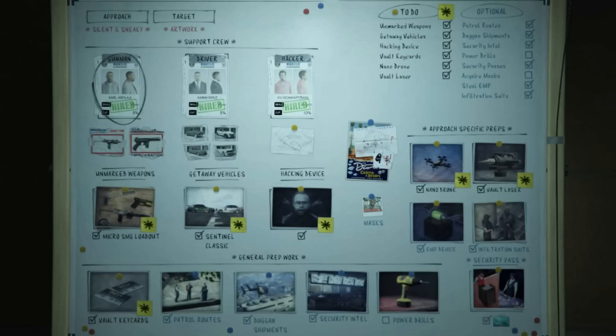We're going to go by approach. The first approach is Silent and Sneaky. This is the prep whiteboard — it'll show not only what you need to do, which are mandatory preps identified by the yellow post-it with the black asterisk, but also the optional preps listed in the right column in blue writing.